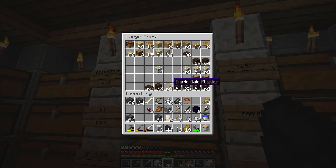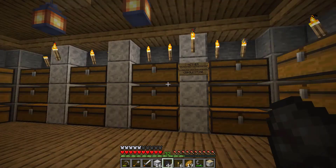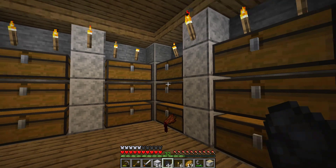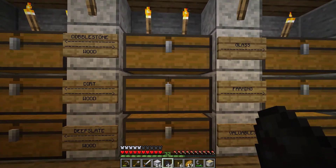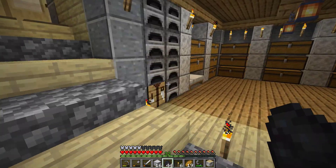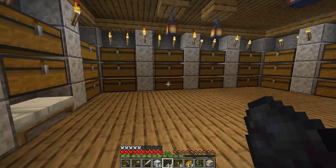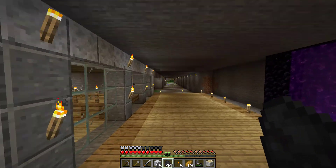Let's get some dark oak. I got to get rid of some of this junk — maybe I'll build an incinerator in my base in the next episode. As always, I really like using half slabs. I think a little goes a long way — it just makes everything look really nice and everything flows beautifully.